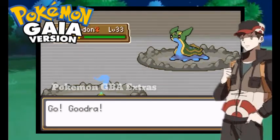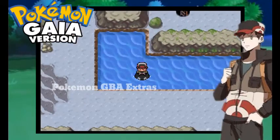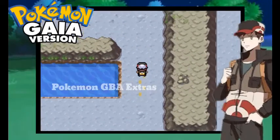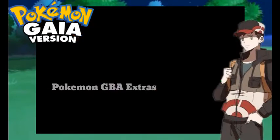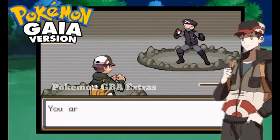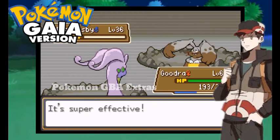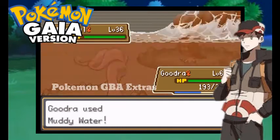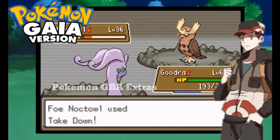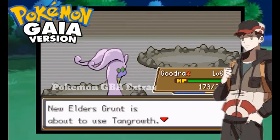Here comes an encounter — better go away. It's a Nosepass, interesting, but I'm not interested in catching it. It's a Diggasby — Muddy Water. Diggasby faint. Noctowl used Body Slam. Muddy Water — not very effective. Noctowl faint. Growth.